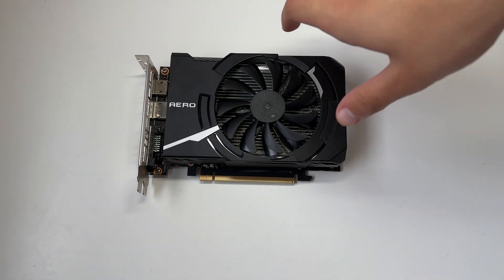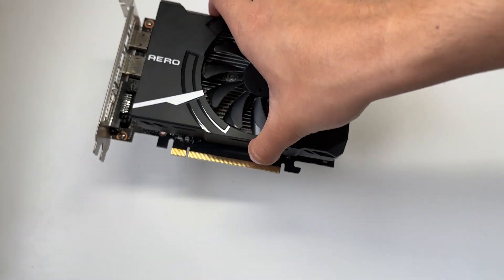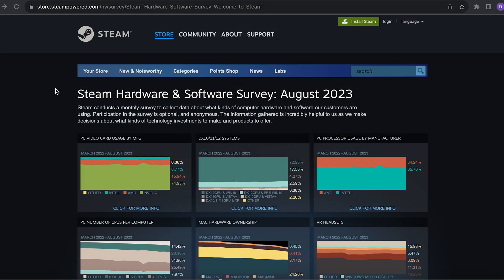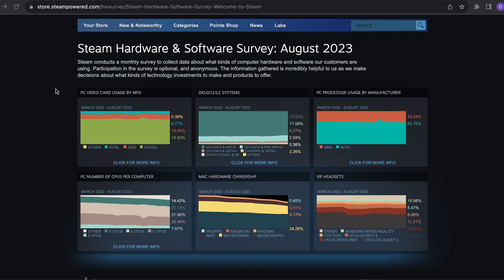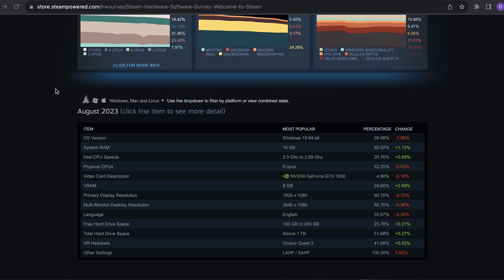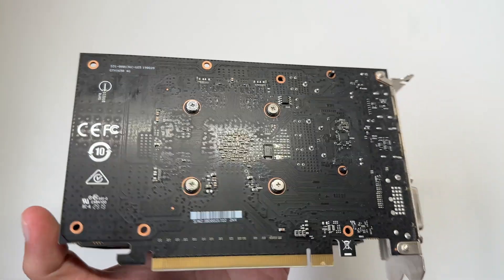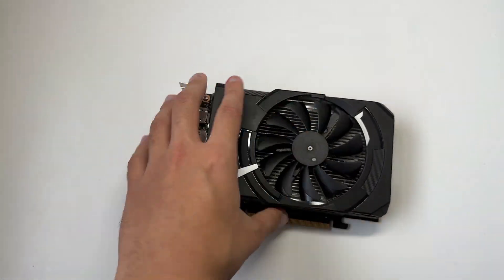This is the NVIDIA GeForce GTX 1650. It is currently the most popular graphics card according to the Steam Hardware Survey and I can see why. It's relatively cheap and it doesn't use too much space — this one is an ITX card.